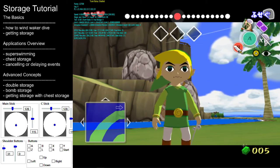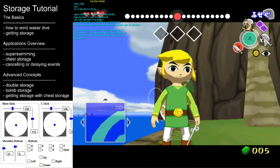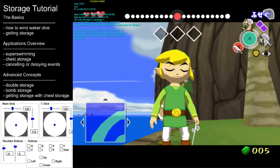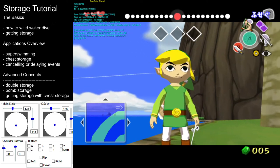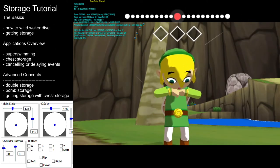It's a common misconception to call this particular state storage. Storage merely describes a state Link is in that will cancel the next event he interacts with. At this point I've already canceled the Wind Waker event and lost my storage. If I were to interact with something else — in this case let's try the sail — it's going to proceed as normal because I don't have storage.